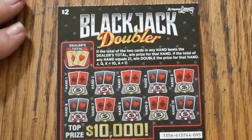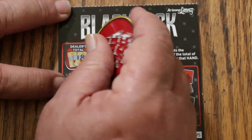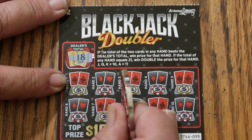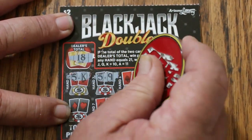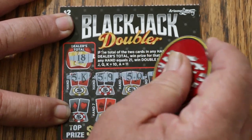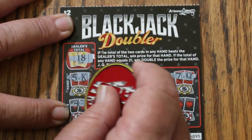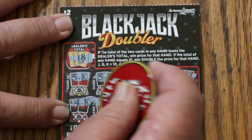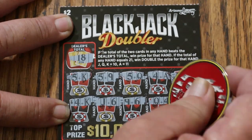Alrighty. Dealer hand to beat is going to be 18. Player hands: 15, 15, 14, 15, 15, 15, 17, 14, 16, 15, 14, and 14. So, nothing on the first one.